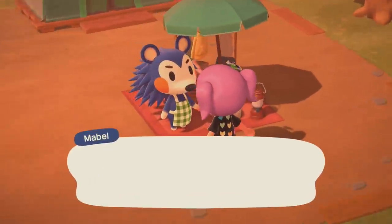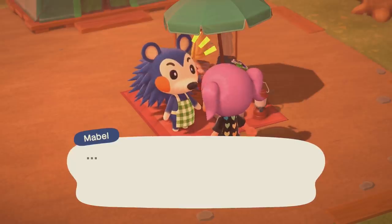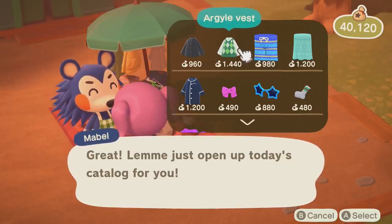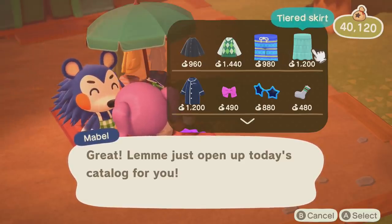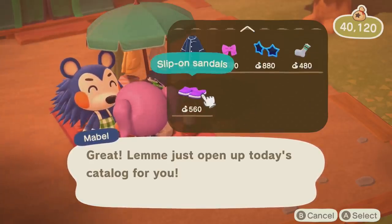All you have to do now is just wait for Mabel to show up. She shows up randomly at your resident service plaza. When she shows up, you want to make sure to have some bells on hand because you're going to have to let her know that business is great on this island. So you're going to have to purchase some items from her. I've heard ranges of buying five different items or 5,000 bells worth of items. From my experience, it took her two visits to actually decide that she wanted to come back and create a store on the island.